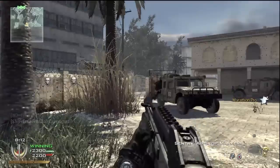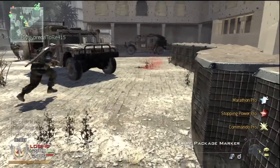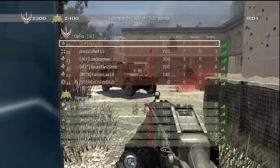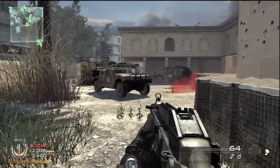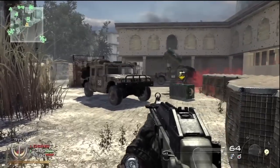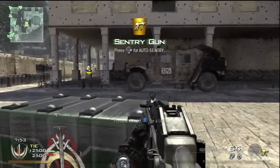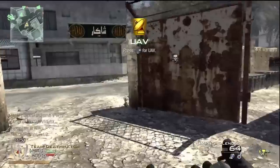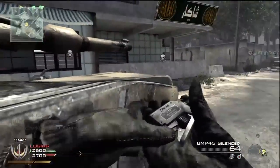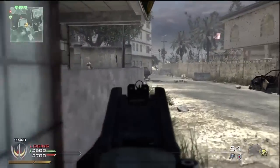There are two or three people on the opposite team running the Marathon, Lightweight, and care package combo where you run faster. For those who don't know: if you have Marathon, Lightweight, and you hold a care package but don't throw it — just run with it — you run like double the speed, like as if you had two Lightweights on. It's really annoying, but I guess you guys gotta know somehow.